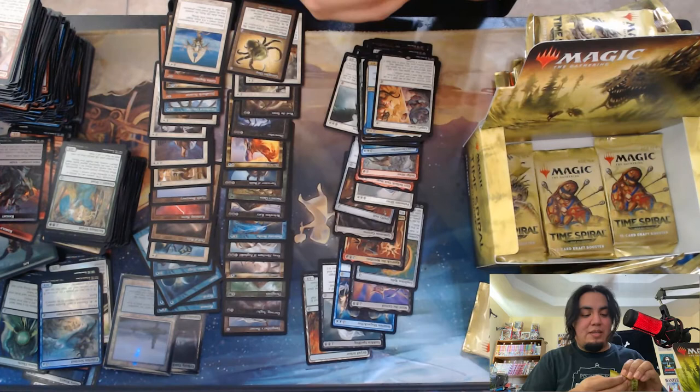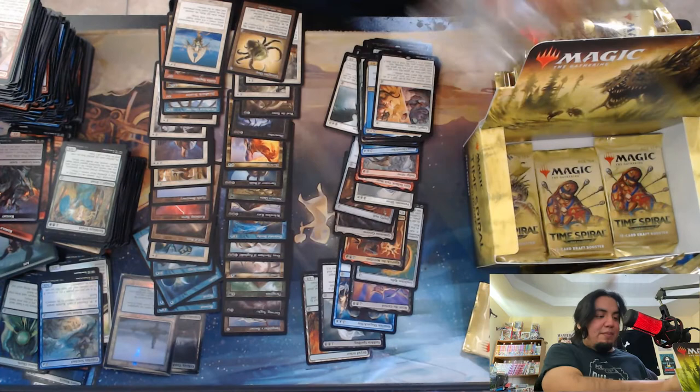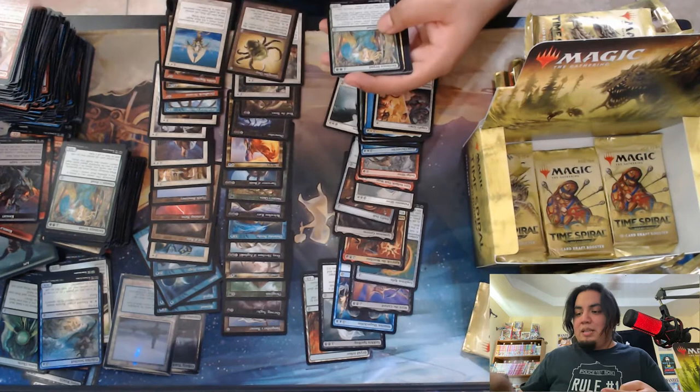There's a lot of angel love — well, there still is a lot of angel love. But back in the days of Serra and everything, Akroma. Another Yavimaya Dryad. Okay.